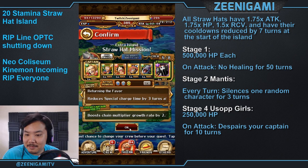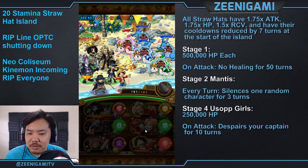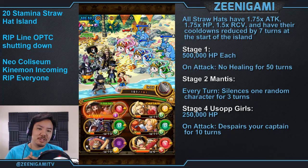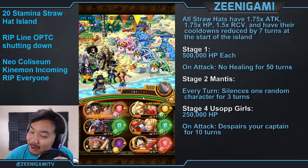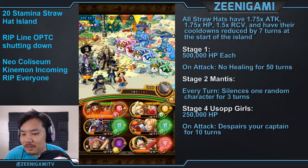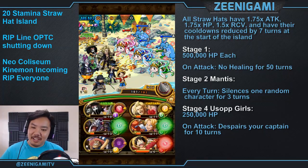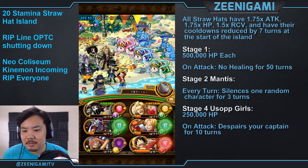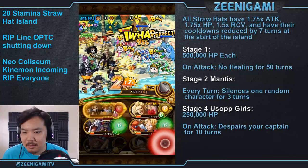What's up guys, Indiegami here. Let's go over the 20 stamina Straw Hat Island on the global version of One Piece Treasure Cruise. All of your Straw Hat characters — no matter what version, including Golden Pound Usopp, 5-plus Luffy, and others — will have 1.75x attack, 1.75x health, 1.5x recovery, and cooldowns reduced by seven turns at the starter island, which is why we can use our Golden Pound Usopp special right on turn one.